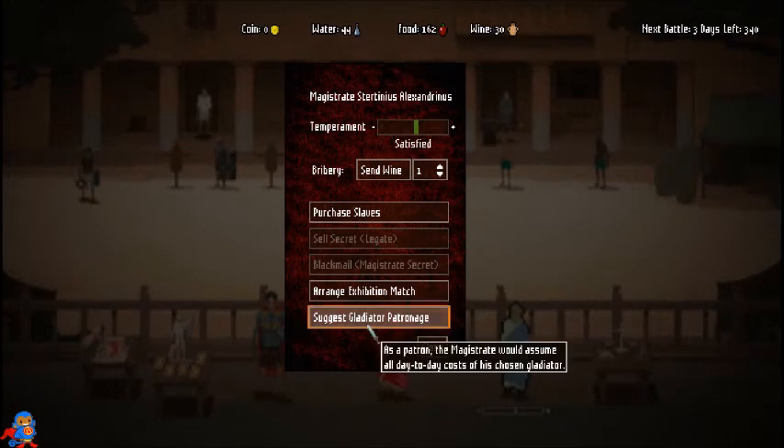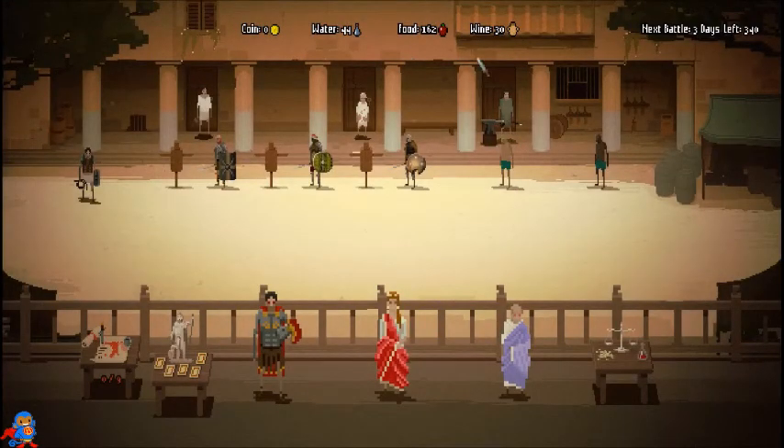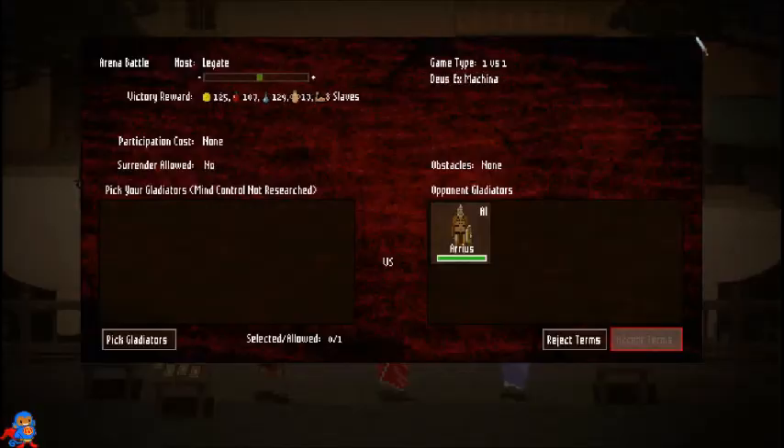You can also suggest gladiator patronage, where one of them covers the food and water cost of a gladiator so I don't have to worry — you can see how my food and water just went down. If this guy is watching over a gladiator, he won't cost any food or water. Our next fight is in one day.